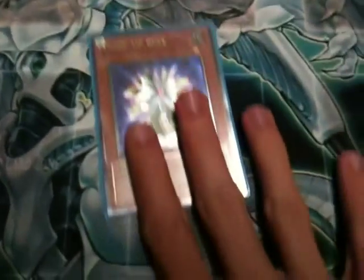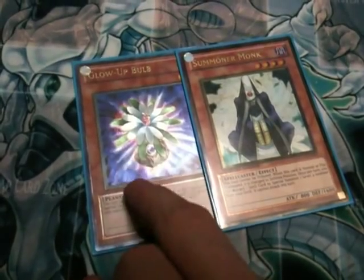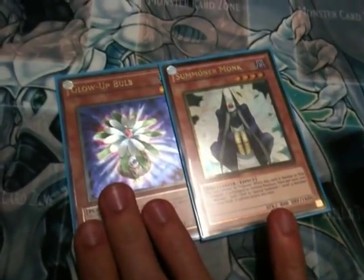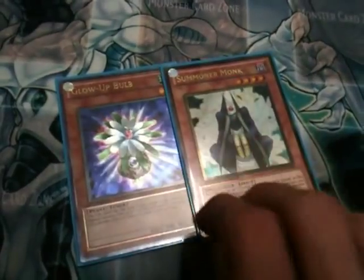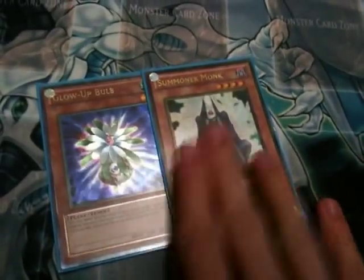I run one Glow Up Bulb and Summoner Monk — these are the only non-machines in the deck. Glow Up Bulb is also a One for One target, which I will use in most cases if I don't have a dupe in my hand. This gives me access to every Synchro in my extra deck. It doesn't rely on Synchro, but it's a good optional extra. Summoner Monk helps me search my Express Roids for Machine Dupe combos and helps me use Gear Frames for Exceeding and what not.